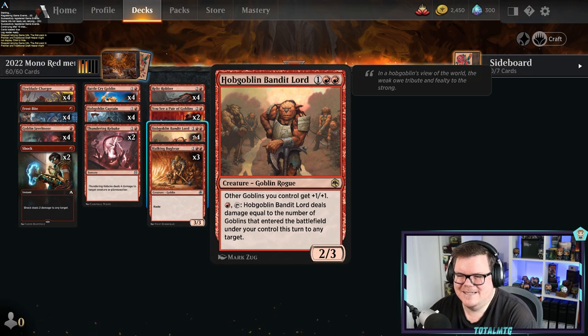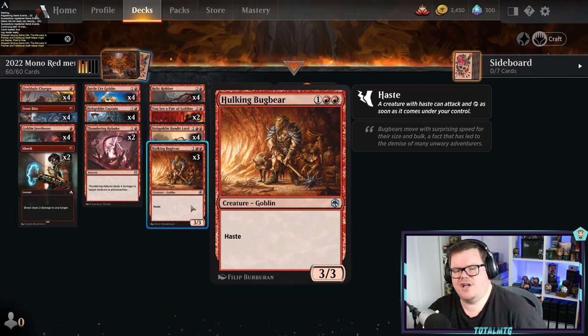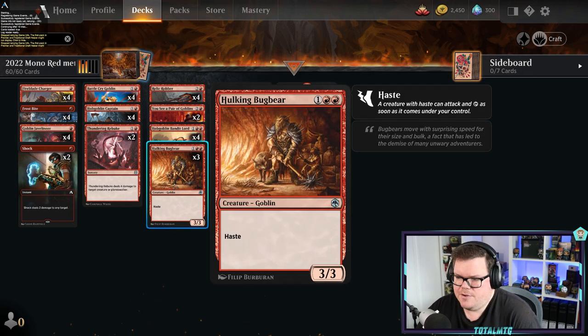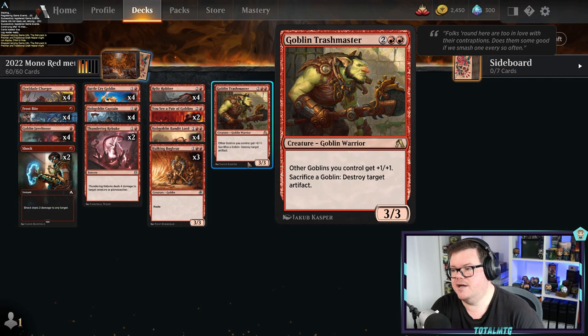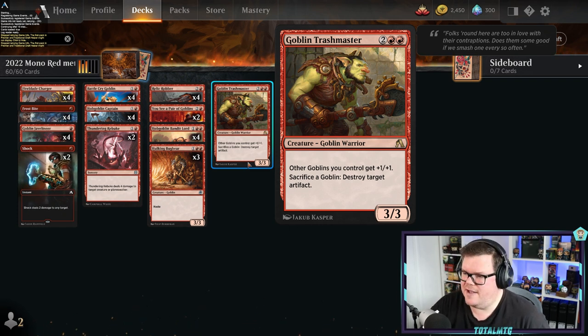The lord is Hobgoblin Bandit Lord — pumps up all your other goblins. I don't really use the one-tap ability to deal damage because you tend to be dropping your hand with goblins, but occasionally if you're stuck and you've got it on the field, you can do a little bit of damage that way. Hulking Bugbear is a 3/3 with haste — nothing special, just a really good aggressive creature. The deck also runs Goblin Trashmaster, which gives your goblins an anthem effect and lets you sack a goblin to destroy a target artifact.